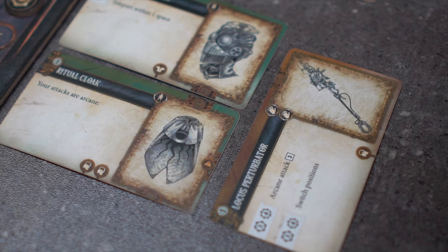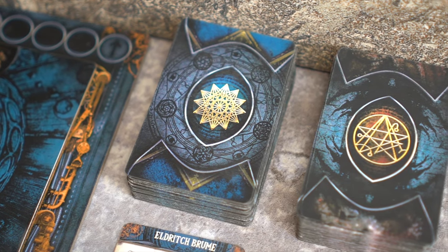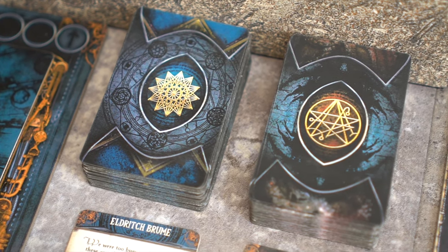Items are placed sideways to indicate that they are not equipped. There are three types of abilities: active, passive, and enters play abilities.